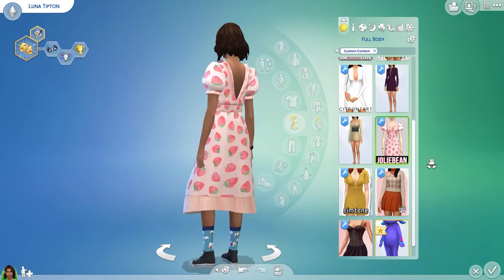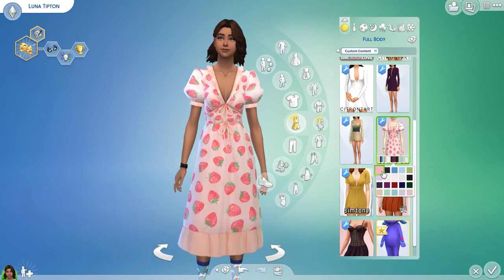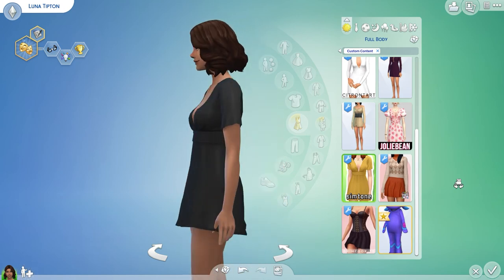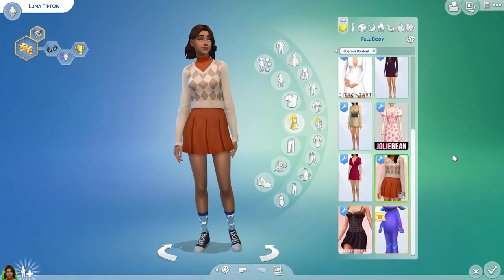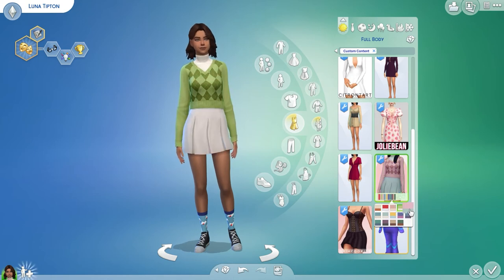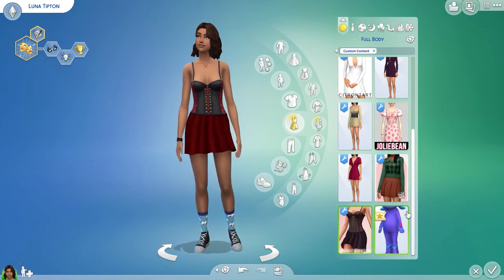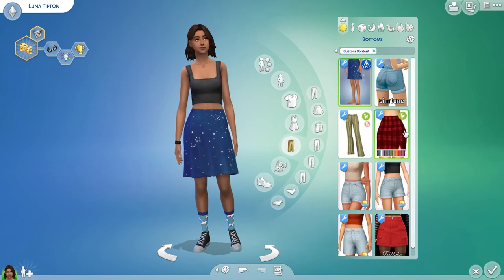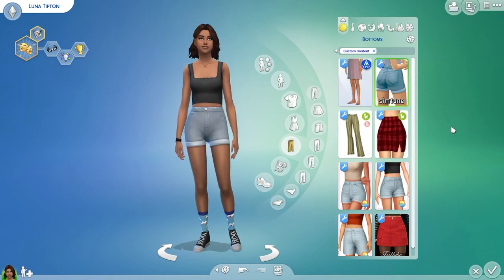Next we have the ever so famous strawberry dress by Jolly Bean - comes in different color options but the first is the classic pink. Next is this look - I love the way the top is designed. This is so very in style right now - a sweater with a kind of school girl skirt. I love turtlenecks but it's too hot here for me to wear them. Comes with a lot of color options. And here we have a little corset dress from the witch pack - comes in a lot of colors, I think the black is the classic. First up we got a nice knee-length skirt also from Pufferhead, comes in a huge variety of colors. Got some high-waisted shorts.